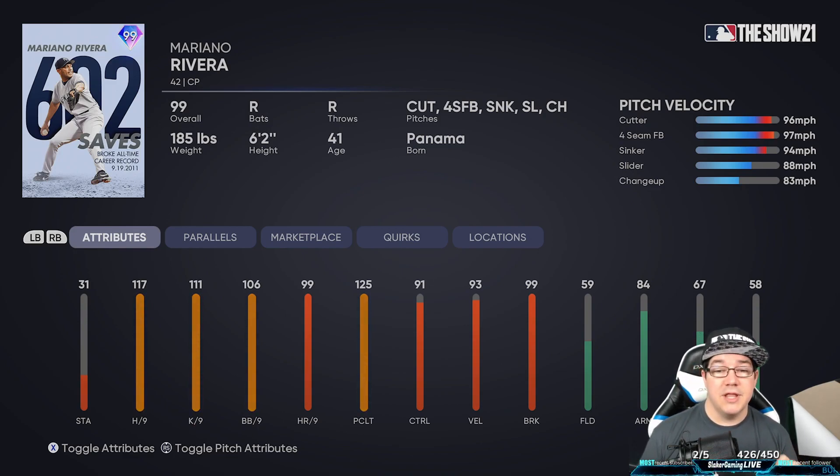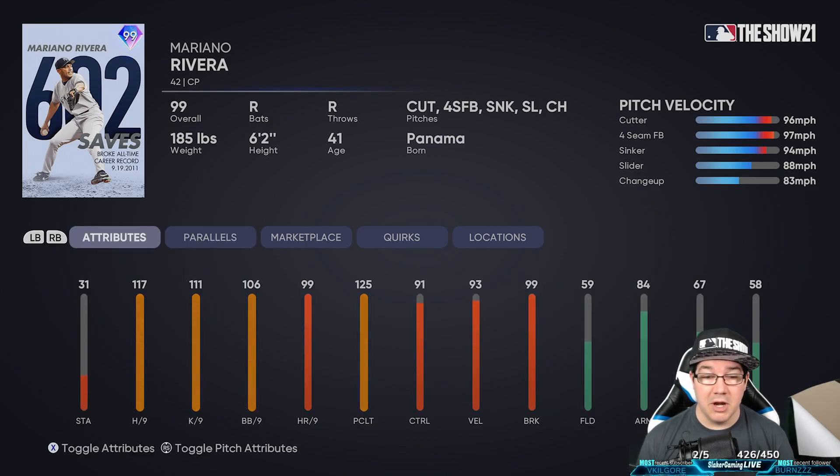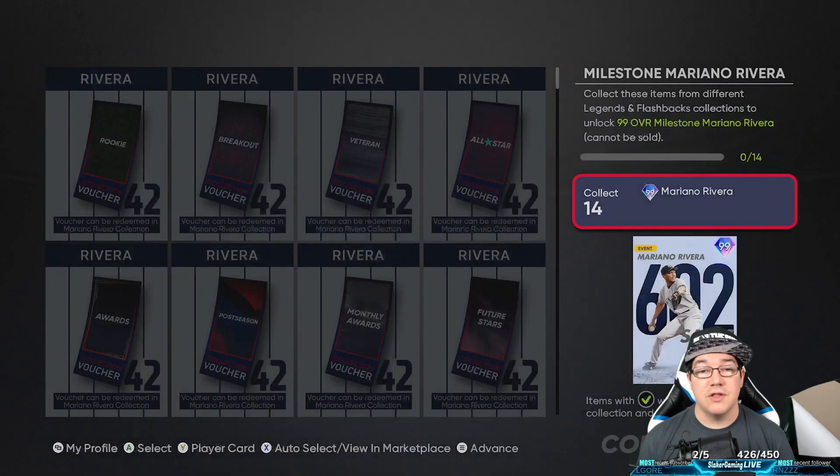Just think if you parallel this card, how good it's going to be. You parallel it times five and you're coming up with something like a 36 stamina and 122 pitch control. This card is going to be one of the best — you're going to use this throughout the rest of the season. Great card to have. So let's jump back into it and see what we've got to get along the way to get that beautiful card.